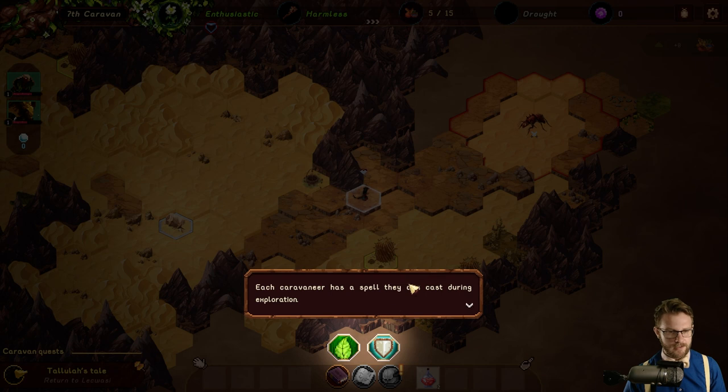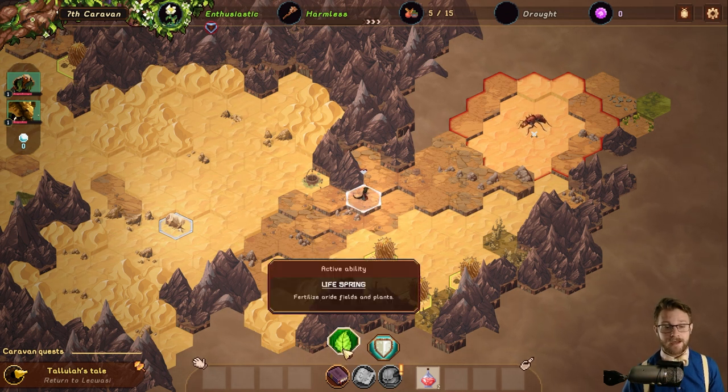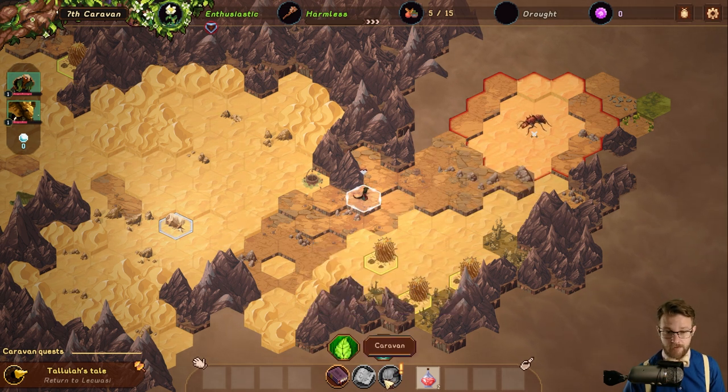The food costs in this game are unreal. Each caravaneer has a spell they can cast during exploration. Once they've been used, you can only regain them by resting — use them wisely. Our botanist can fertilize arid fields and plants, and the protector strengthens the defense of all caravan members until their next combat. So there is combat.